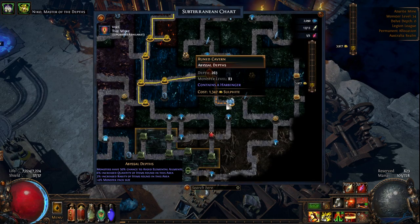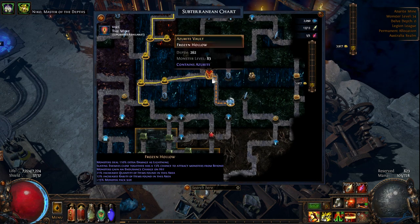Oh howdy y'all, grab yourselves a beer — it is time for some Path of Exile. Today I want to do one of the rarer delve nodes: this is one of the rune caverns which contains a harbinger. This isn't particularly deep, we're just into monster level 83, and the abyssal depths has no particularly scary mods at all — just 50% chance for monsters to avoid elemental ailments, which is fine because I'm not dealing any. The frost biome I'm coming out of is fairly nasty.